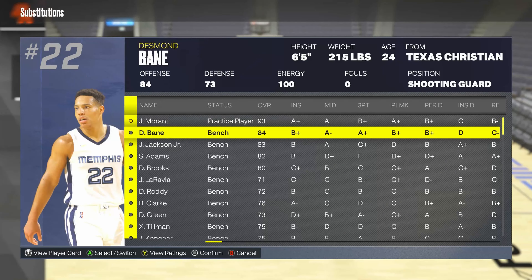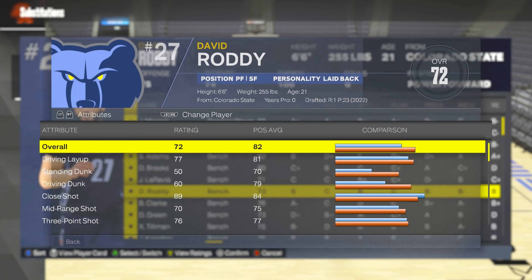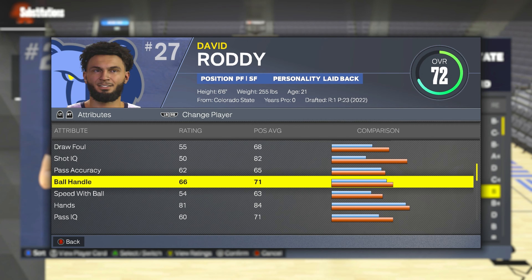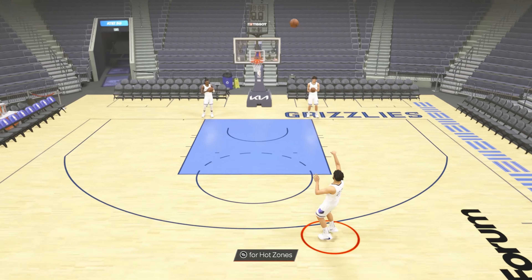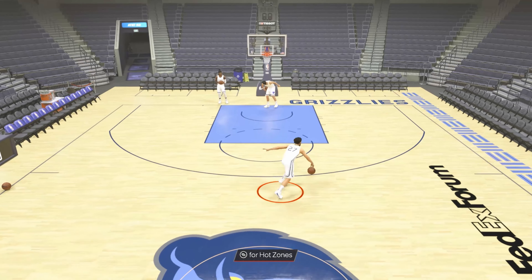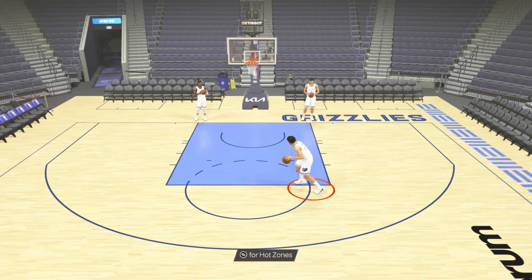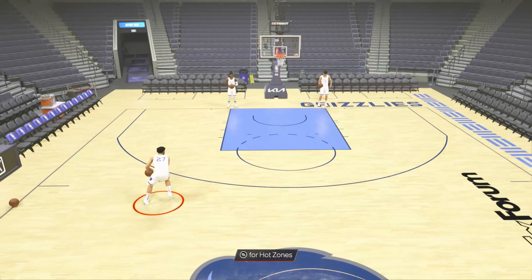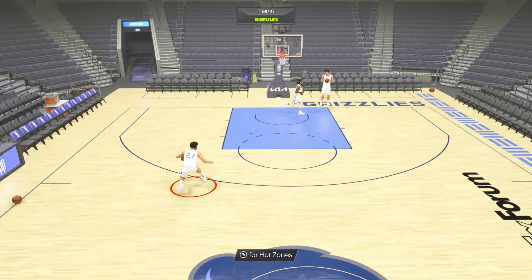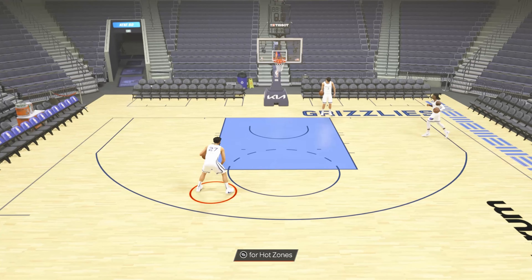Ja Morant has a high ball handling rating, so let's try someone else — David Roddy, who has a 66 ball handling. Let's get him the ball and try the speed boost — boom — you can do it with him, but it won't be as easy as with Ja Morant. If they have an okay ball handling rating, you should still be able to do it.